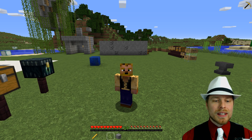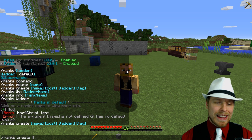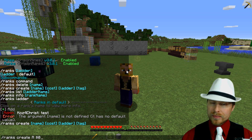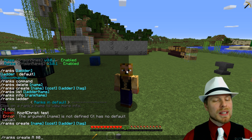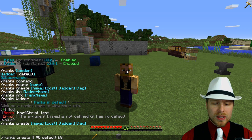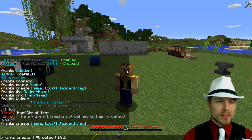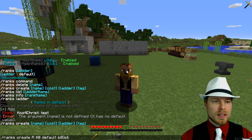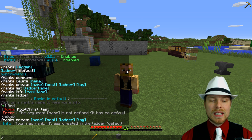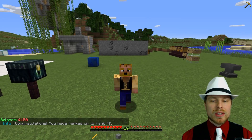Let's do a demonstration. We'll do /ranks create — the command will show us what we need. We're going to call this rank 'A' and set the cost to zero money. One downside is players are not automatically added to this rank; they have to manually rank up to it. Then we add a fun prefix tag — we'll do &6A&a — and there we go, we have that rank with no cost.